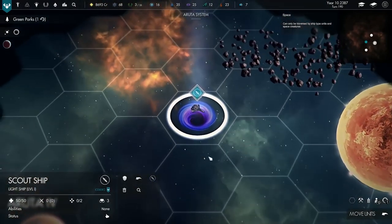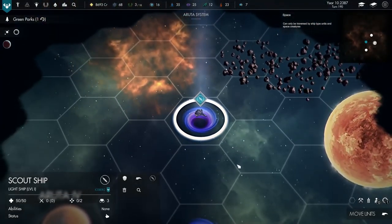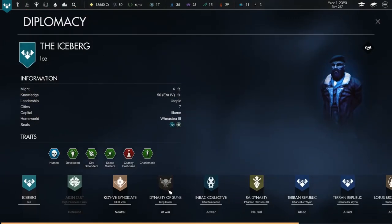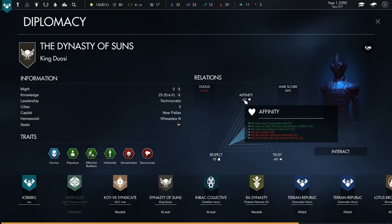Speaking of units, it's worth investing in scouts as soon as you can, both on a planet and then beyond. Scouts are a cheap unit to enlist, but weaponless, so having them auto-explore is most useful. You'll still be limited by the fog of war, but through scouting you'll get to encounter more factions for diplomacy and see where their bases are.